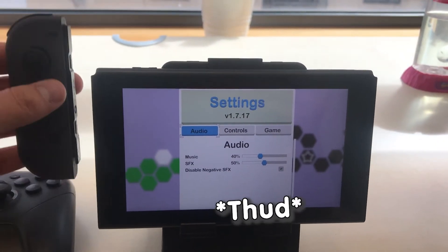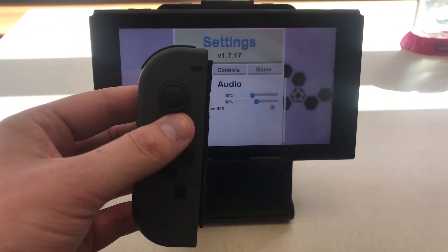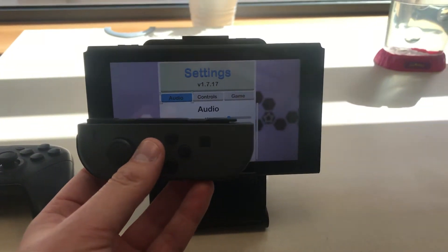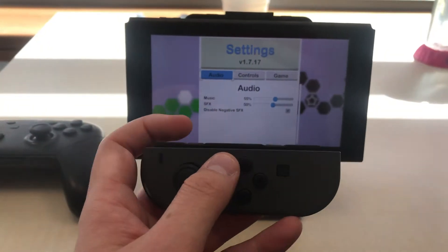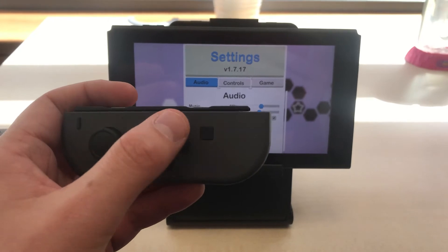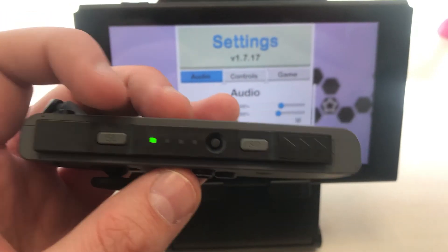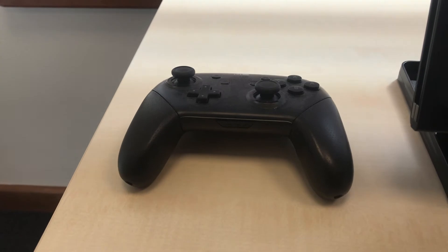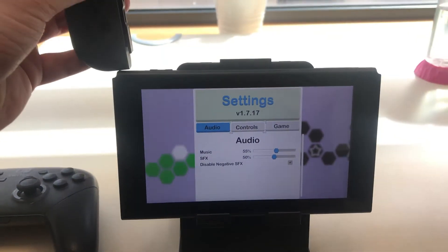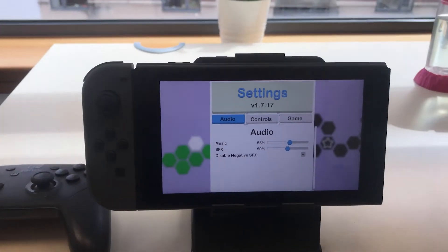We've got the game working with both controllers docked in. We also want the game to work with each individual Joy-Con by itself, which means we're going to have to rotate the controls basically — so up is right and stuff like that. We need to swap the buttons around so they're all different things, and also make sure it's taking input from SL and SR, which are different from L and ZL. We need to make sure it's all working on the Pro Controller as well.